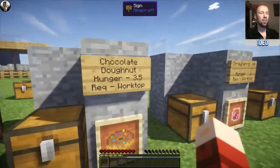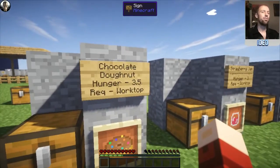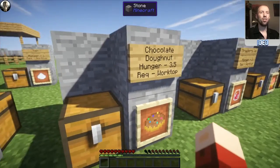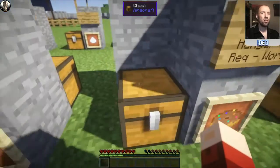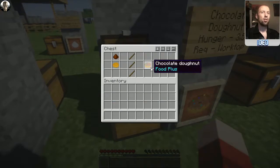Next up, chocolate doughnuts — the best kind of doughnut. It restores a hunger of 3.5, so that's three and a half of your hunger indicators. To make this, you're going to need the worktop, and you'll need some chocolate and a doughnut. Put the chocolate above the doughnut in the middle, and that'll pop you out a chocolate doughnut.